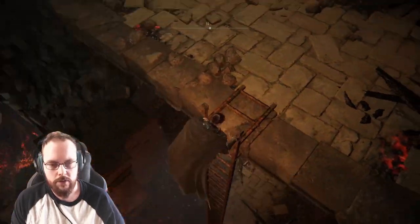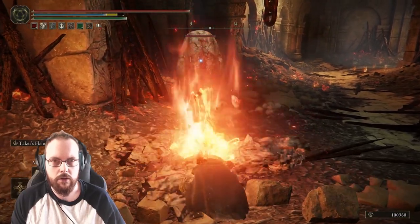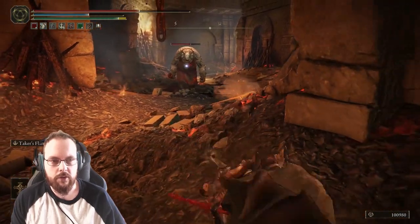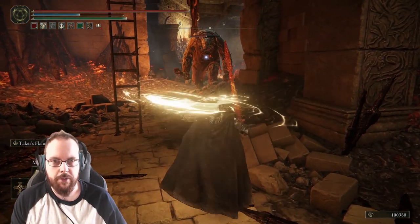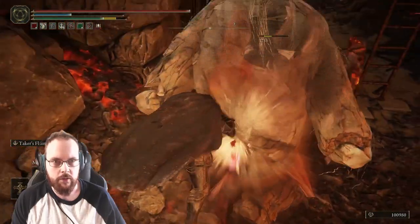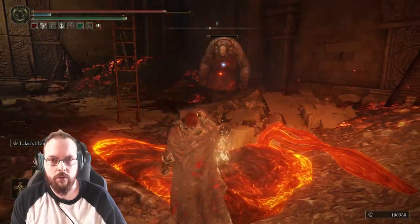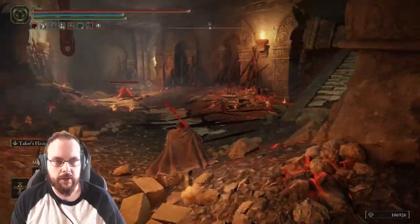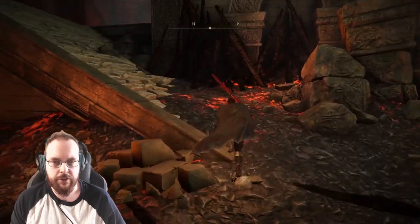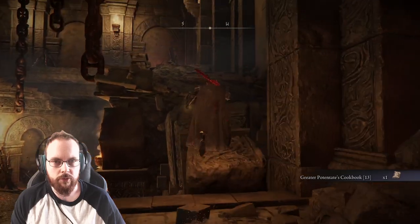Let's head down. Don't anger me yet. I actually want to see if I can get behind them in time. Get behind them — aha! Come on then. So there is a tactic. Something up and this way — what is this way? Greater Potentist Cookbook 13. Cookbooks for days. That's a big jump, and then we have that thing. Okay, so there's somewhere to go at the top and at the bottom.